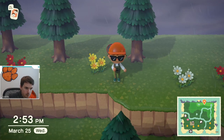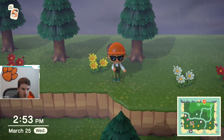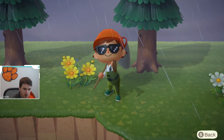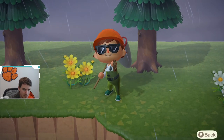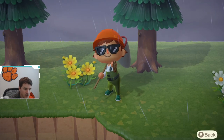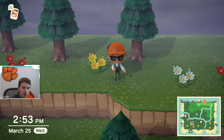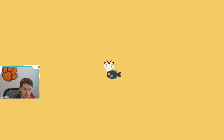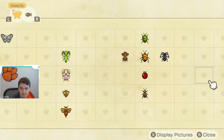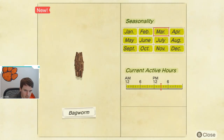We just caught a bag worm! Here's what this little thing looks like — it looks like a little clump of sticks. Now let's take a look at the Critterpedia. It is available all year long and all day long, so that is good news — you will be able to catch it.